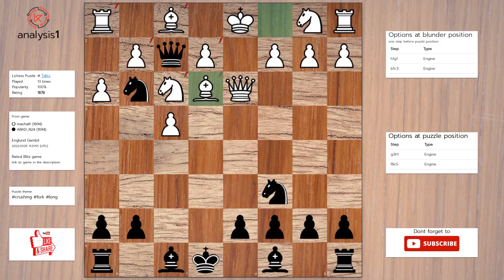Another one. The threats are: knight takes rook, knight takes bishop, knight takes pawn, queen takes bishop, queen takes knight, queen takes pawn, queen takes bishop check, queen takes pawn check.